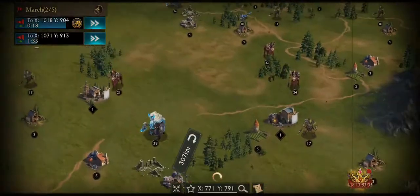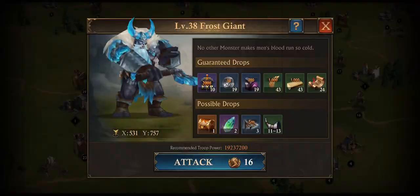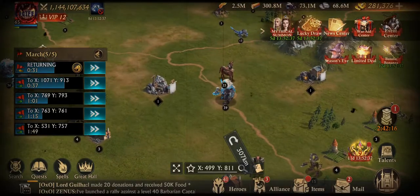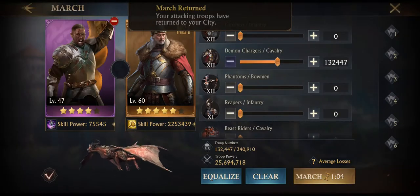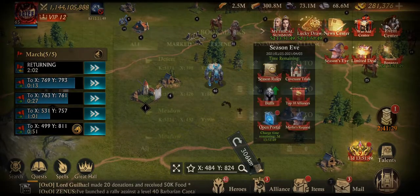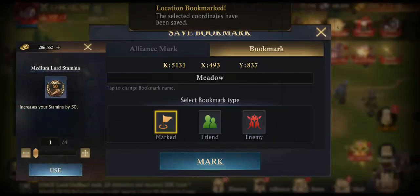Keep up the good work people, by brutally murdering those hapless monsters that are just minding their own business. Remember to utilize all the tools at your disposal, be it gear, talents, or just taking a moment to plan how best to use these tools for optimal efficiency. When you pop the lord talent called Monster Stamina it reduces the stamina consumption when attacking monsters by 20% for 10 minutes. So be sure to have full stamina before you begin, and consider having found the first five monsters in advance and bookmarked them before you pop the talent. If you've stocked up on lord stamina items in advance, this would be the time to use them.